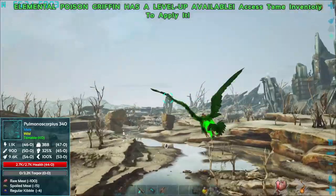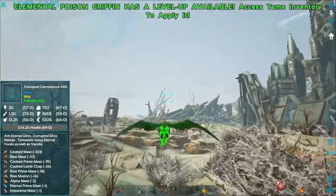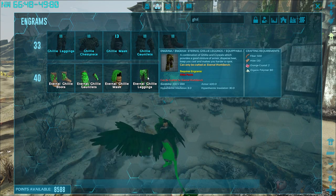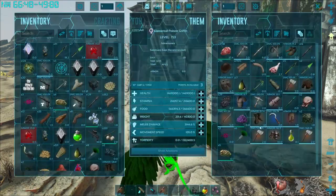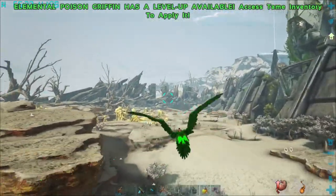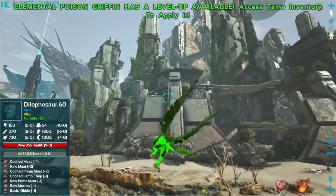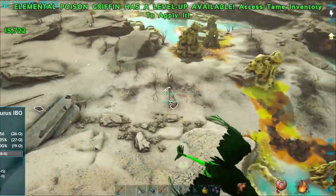There we go - 157 damage when we actually hit. He's at about 15,000 health which is still pretty amazing. The corrupted guys aren't really spawning on the map much - the eternal stuff is kind of taking over some of the spawners, which isn't a bad thing. For organic polymer, squids technically work but that doesn't help us here.